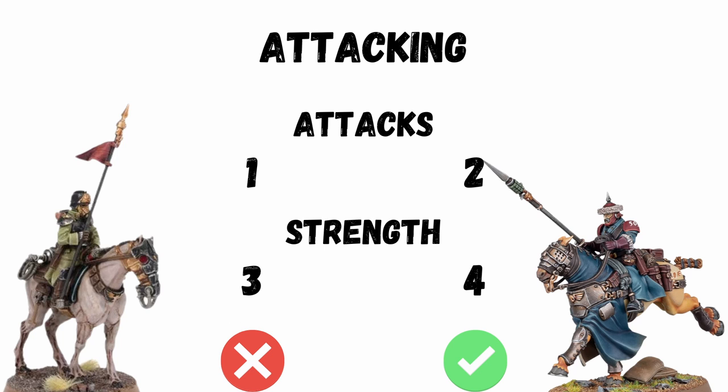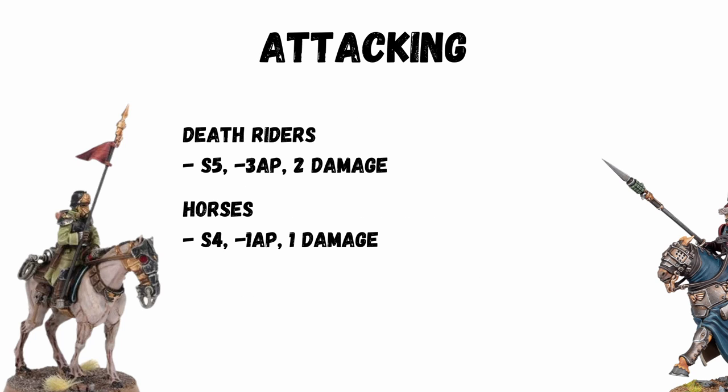The real difference is in the attack profile. Rough Riders have one more base attack, and strength 4 base rather than 3, which makes a big difference — especially when you can get them up to strength 8 on the charge, whereas Death Riders only ever get up to strength 5. A standard Death Rider gets just one attack, and on the charge is strength 5, minus 3 AP and 2 damage; not on the charge, it's trash. The horses join in with another two attacks each, but they're only strength 4, minus 1 AP and 1 damage.